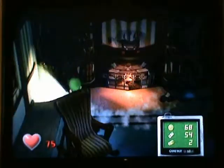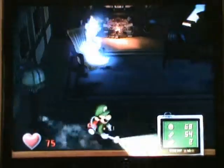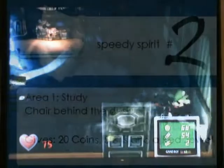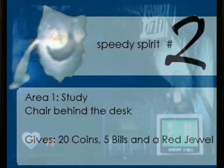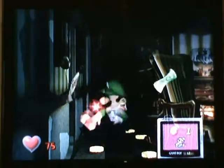I'm pretty sure there's another tap spot somewhere else in the study. Basically where the cheese is, behind that chair — and this is your second speedy spirit. Tap the chair and he'll give you a ruby and lots of cash.